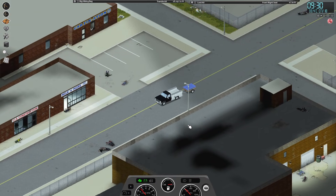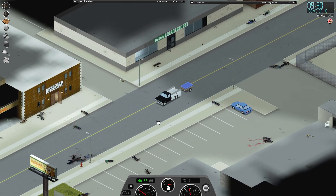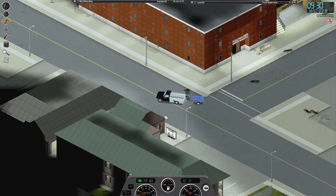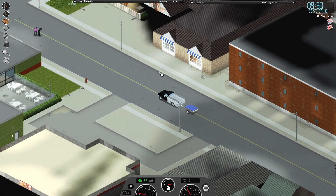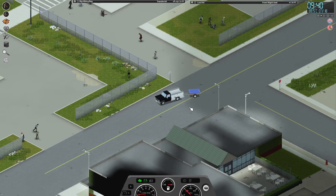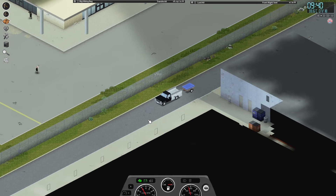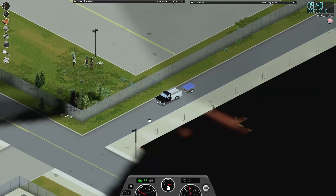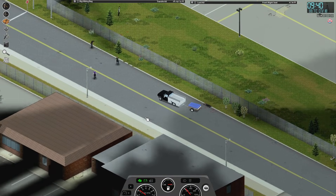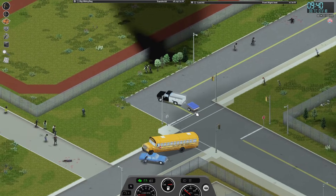I'm gonna head towards the entry to Louisville. One of the things I would like to get my hands on is some of these big water barrels. As far as I'm aware, the only confirmed places they exist are in the immediate vicinity of the entry to Louisville. So we're gonna work our way that direction — I think I might head west to the river and then work our way south from there. That school bus is humping that other car.